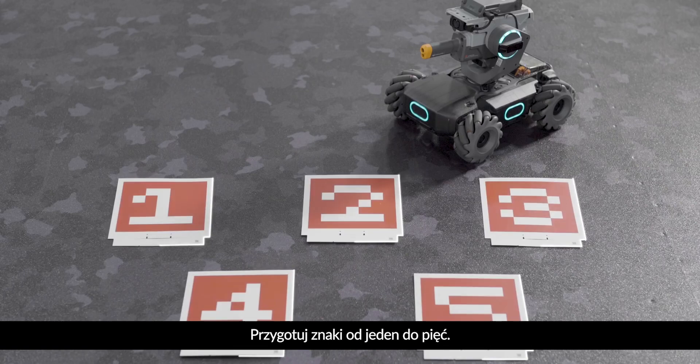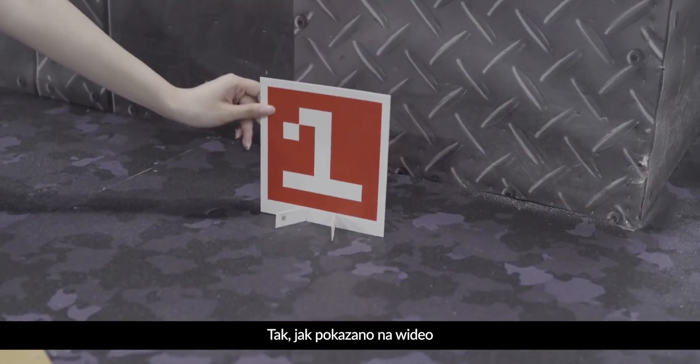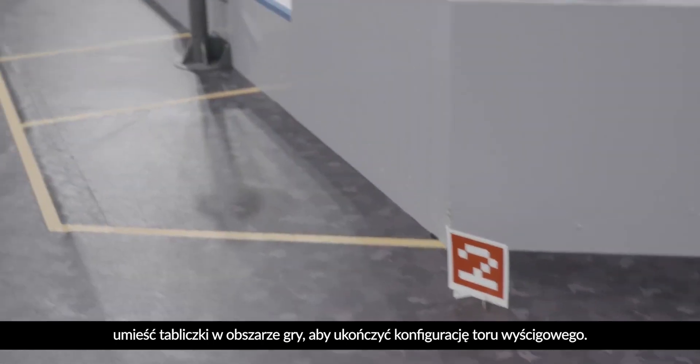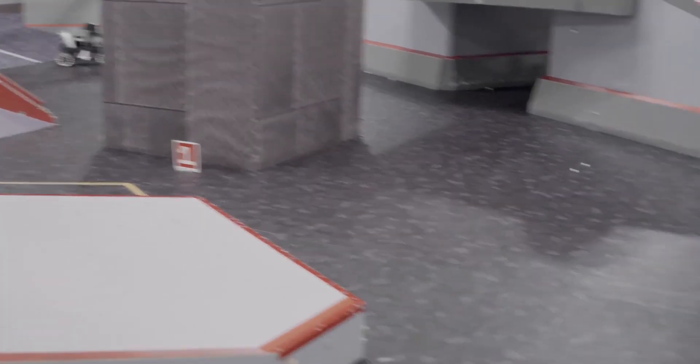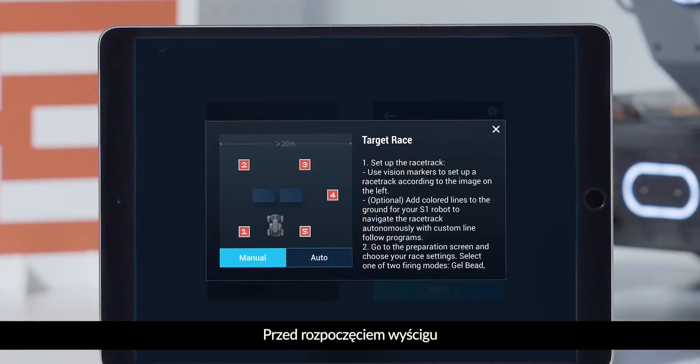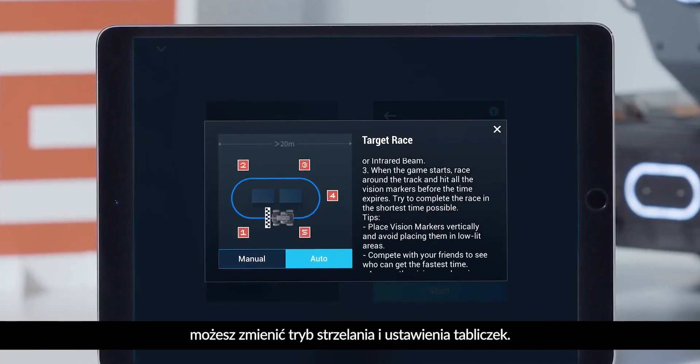Prepare the vision markers numbered 1 through 5. As shown in the video, place the vision markers in the gameplay area to complete racetrack setup. Before starting the race, you can change the firing mode and vision marker settings.